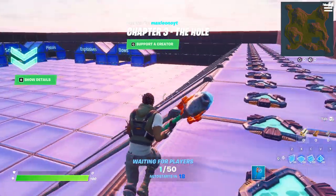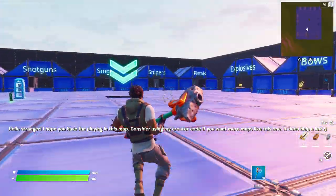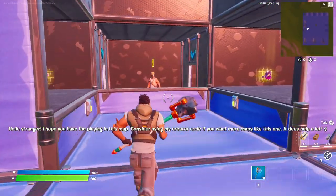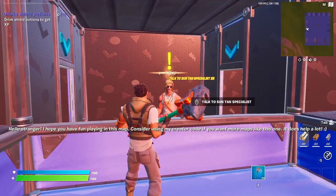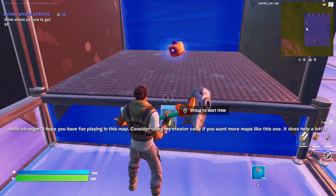Once you're in, wait for the map to start. When you load in, head over to any of the NPCs. Go to the consumables NPC and talk to them to receive the quest they assign you.